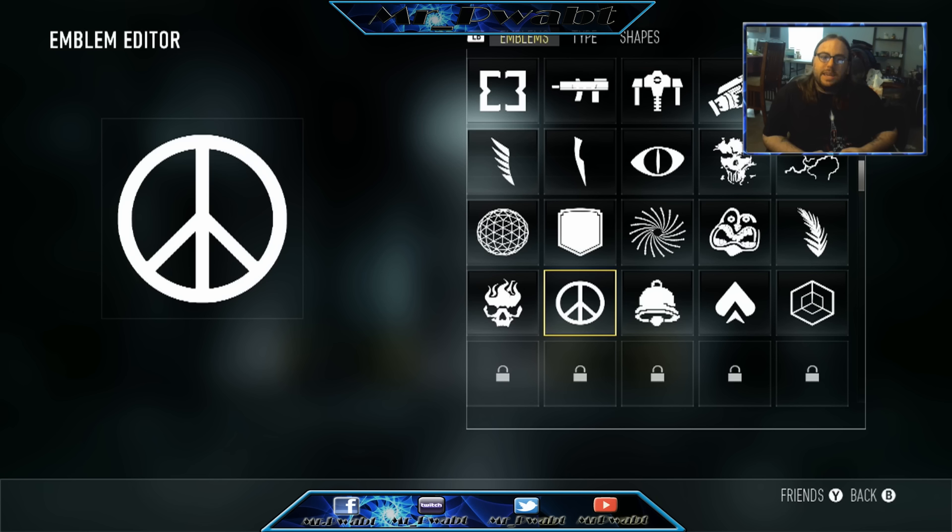I showed you guys the three reticles for each one, the calling cards, and all the emblems. I hope it helped you guys figure out if you want to purchase the camo sets. I actually like them — I think they're worth it. They were two dollars a piece and I think they were all pretty cool in their own way. Jackpot wasn't really my thing so I might skip that one, but I liked all the others and would probably buy those even if I wasn't making YouTube videos.